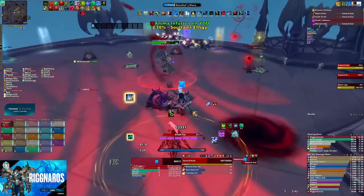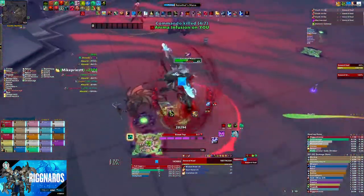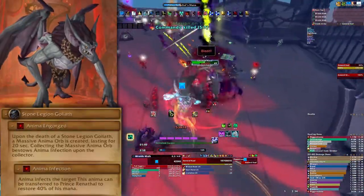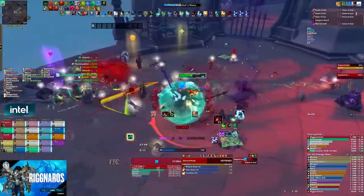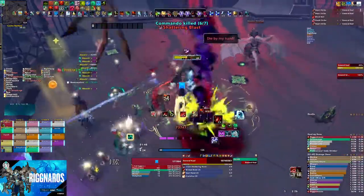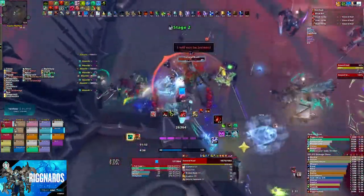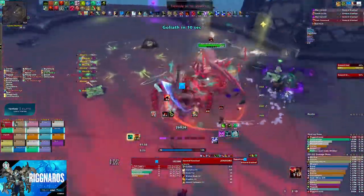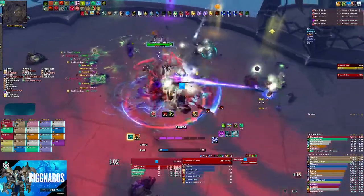The flying boss will also throw down spears that damage and slow players — this is unavoidable. You'll also have to deal with adds during this phase. The Stone Legion Goliath add needs to be tanked and focused down. At 20% health, the Goliath will transform into a statue, putting a healing debuff on all players every second. This debuff stacks and needs to be quickly dealt with, so kill the add. When it dies, it will drop an Anima Orb that can be picked up later.